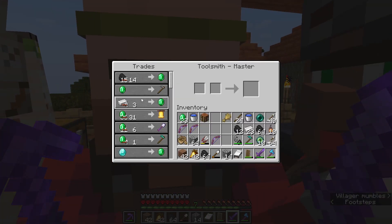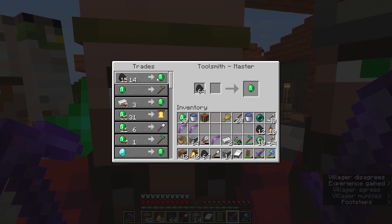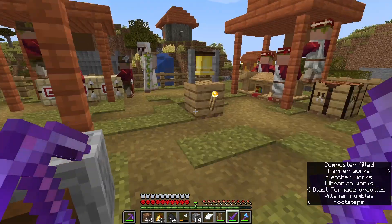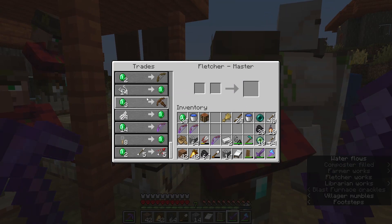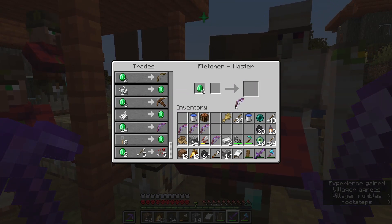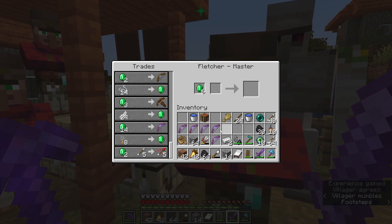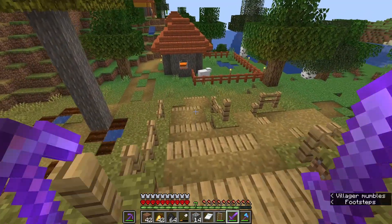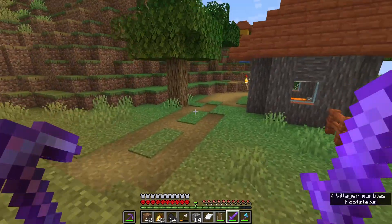This man should want some more iron. There we go. And just a little bit more coal. Now we should be able to buy the final two bows that we need. There we go, that's one of them, and that's two. Now all we have to do is combine these, along with our already existing Power 4 bow. That should give us Power 5.